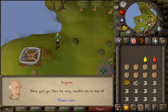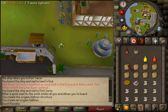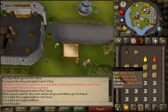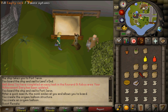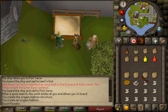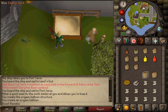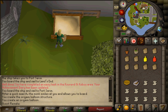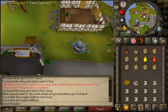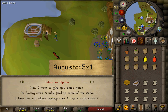First, return to the entrance of the Herblore shop and find the sandpit there. Right-click on your empty sacks and use them on the sandpit to fill all of them up. Then return and deliver all of the items he wants, keep pressing option 1 until you have delivered everything.